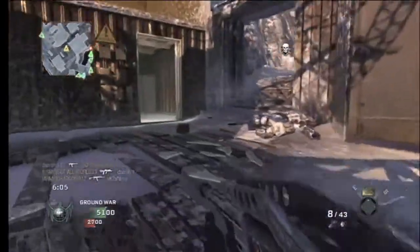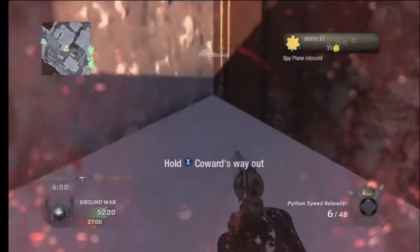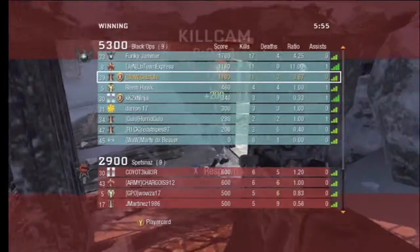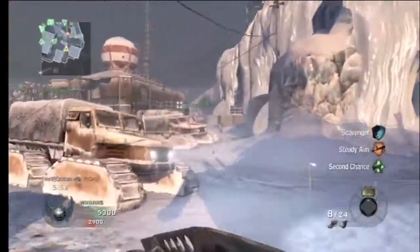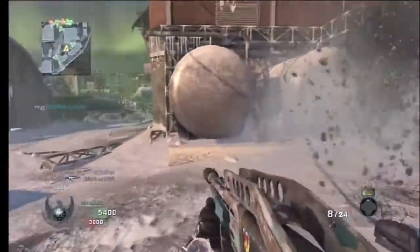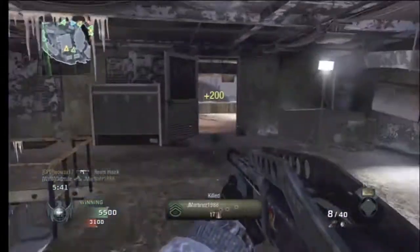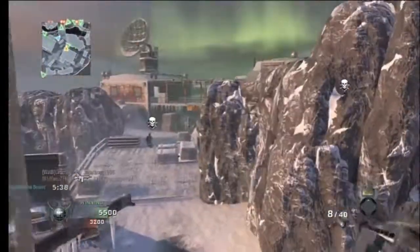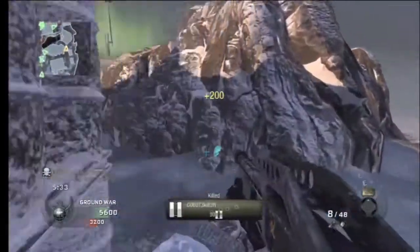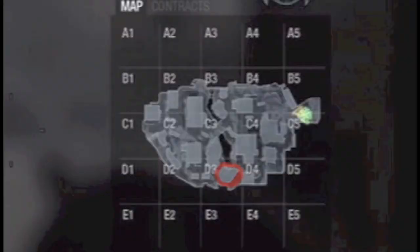I'm running through the middle of the map and I get caught — that's why you never run down the middle. Here I'm going to the last spot. When you have a shotgun you don't try shooting long range. There's the first sentry gun kill, and a second one right here. Then they destroy my sentry gun. Now I'm at the rocks.